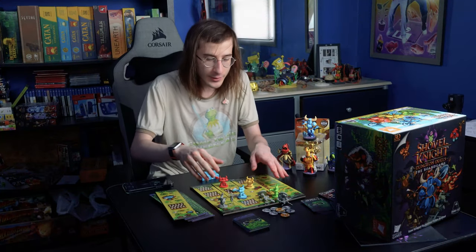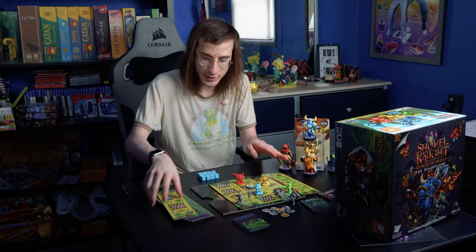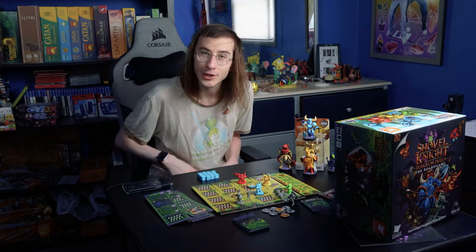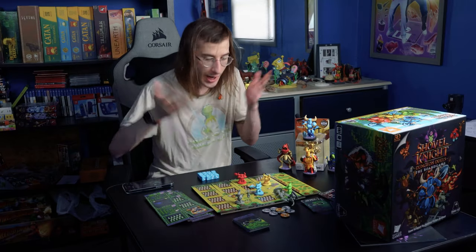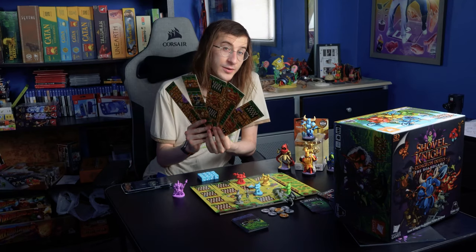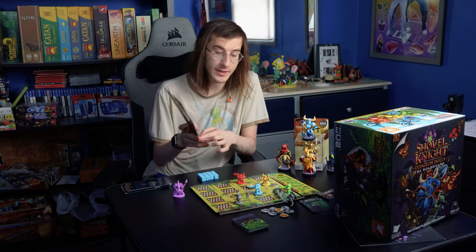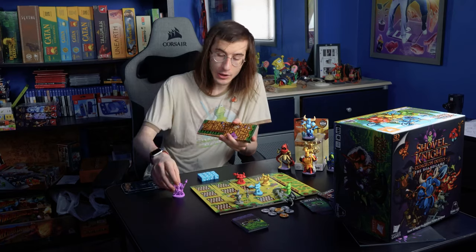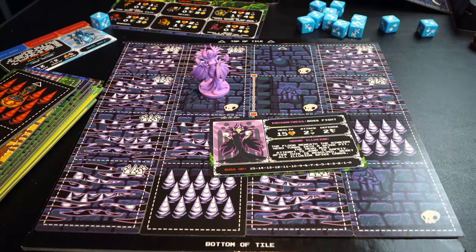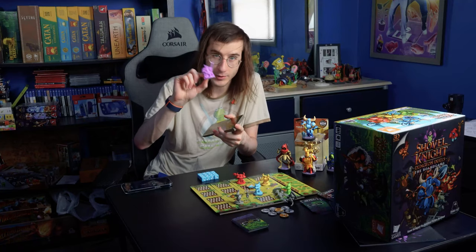As you fight for the most coins, the board continues to change and adapt — new enemies, new environmental challenges, spikes, coins, shops, whatever happens. The variety in these tiles is what makes the game fun and unique. At the beginning of a game, you choose which boss you're going to face at the end. You start in the Plains of Passage, then you move on to whatever domain that boss is in.